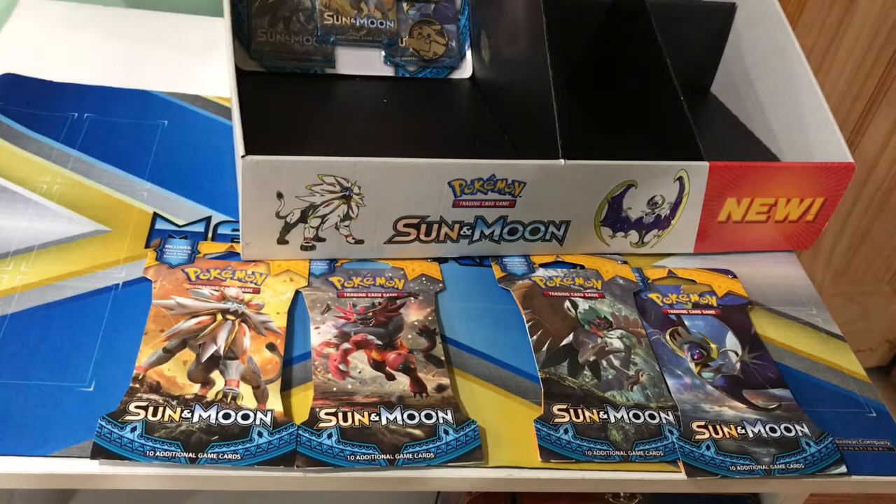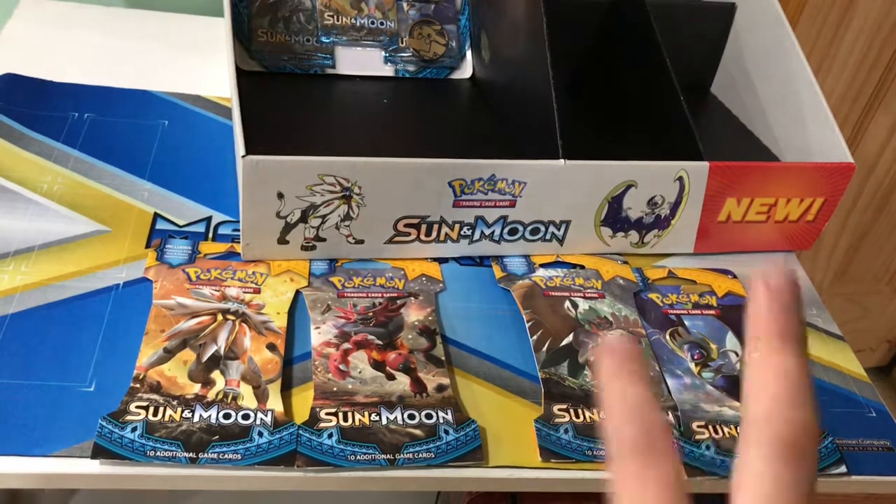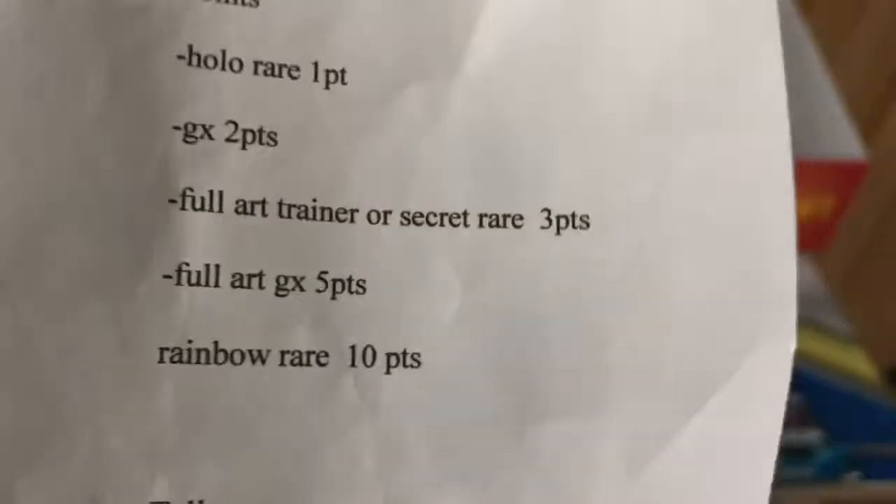It's Tommy and Joey and we're gonna have an Easter battle. We got two Cinnabar packs and two Cinnamon packs. The points are: a Hollow Rare is one point, a GX is two points, a Full Art Trainer, a Secret Rare is three points, a Full Art GX is five points, and a Rainbow Rare GX is ten points.